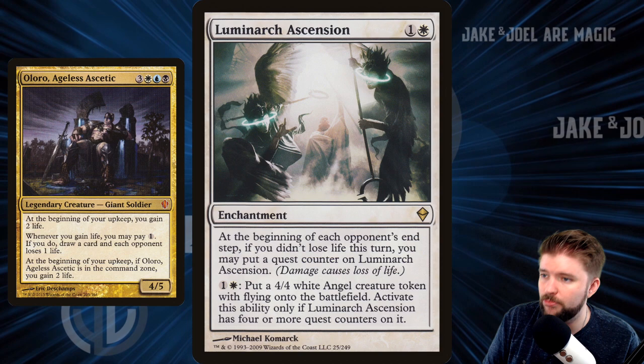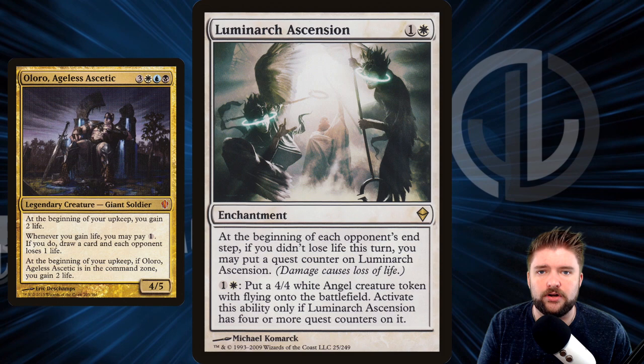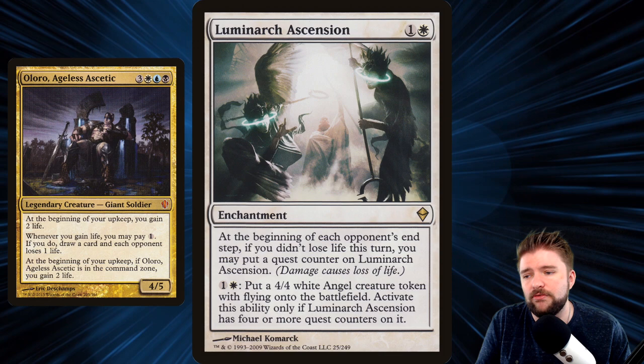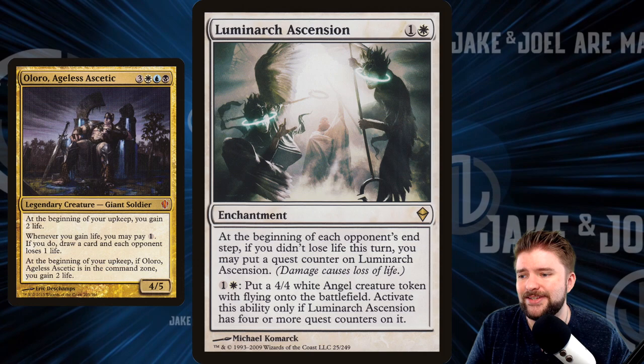Luminarch Ascension: two mana, at the beginning of each opponent's end step, if you didn't lose life this turn, you may put a quest counter on it. This is one of the easiest ascensions to trigger in EDH, especially if you play it early. You need four quest counters and then you can dump mana in to create 4/4 flyers. Two mana, put a 4/4 white angel creature token with flying onto the battlefield if Luminarch Ascension has four or more quest counters on it. This is such a house of a pillow fort enchantment.